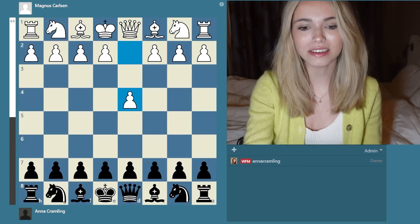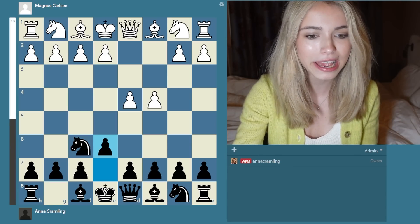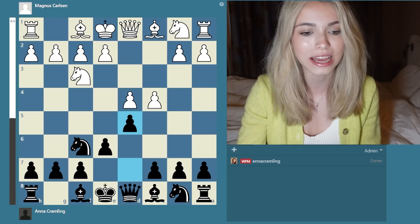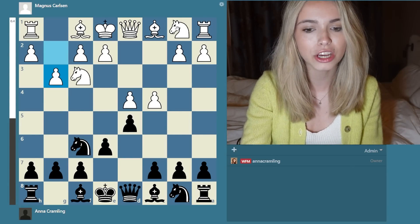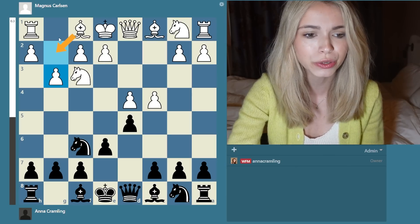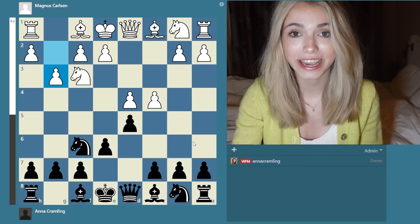Magnus started with d4, I went Nf6, c4 and e6. In this position there's a million different things you can play. He opted for Nf3 and d5. This is a very common position - there's a Queen's Gambit Declined. Here there's a million things white can do and he opted to go for g3, which is called the Catalan. The idea of the Catalan is just to bring the bishop out to g2, castle, and put a little bit of extra pressure towards d5.